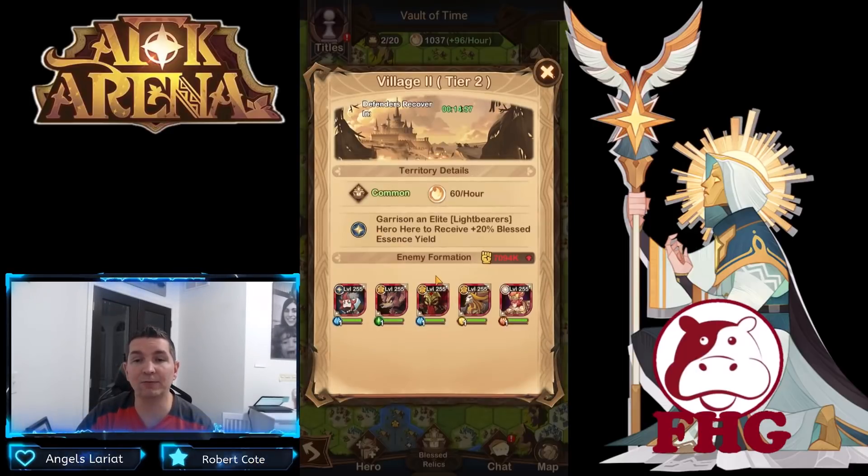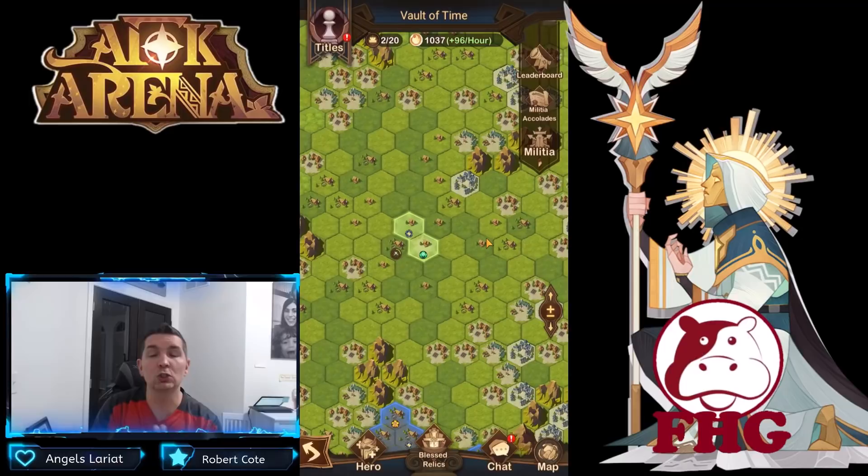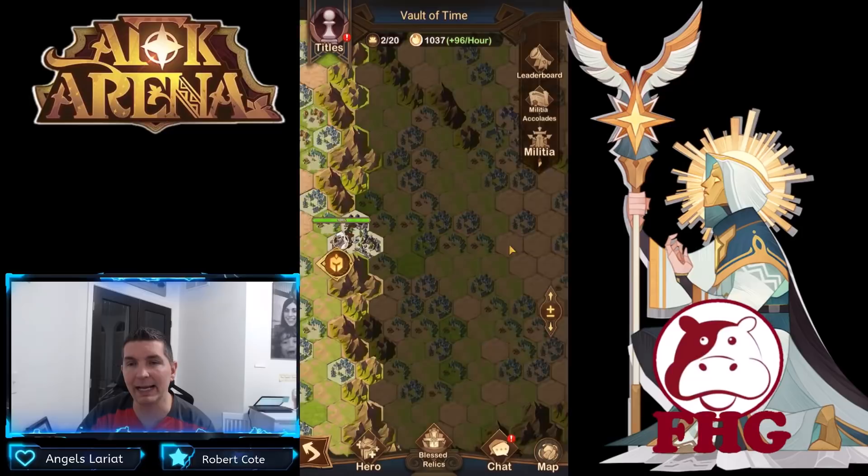Now for things you should NOT do. Do not fight battles you know you cannot win. Like this one — it's red, very slim chance. We already wasted one stamina on it. We know we couldn't beat it, so don't burn more stamina going through unwinnable fights.